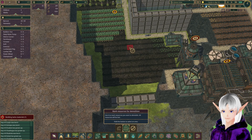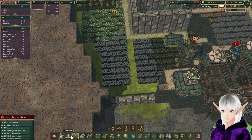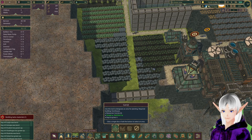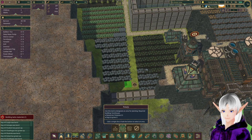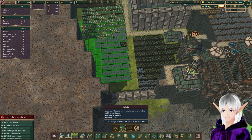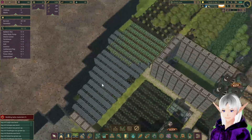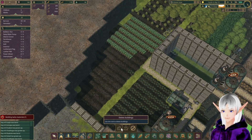Let's mark resources right here. We're going to plant good old carrots here, and then we're going to overwrite these with potatoes. There we go, more potatoes. We're going to add another farm in here, I think.